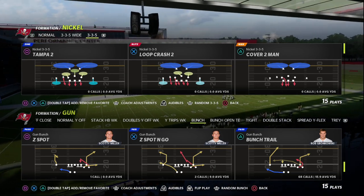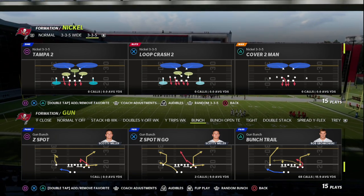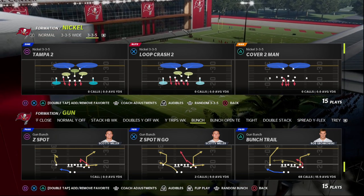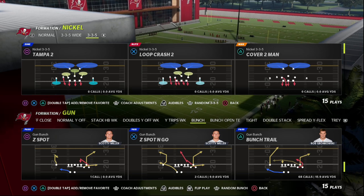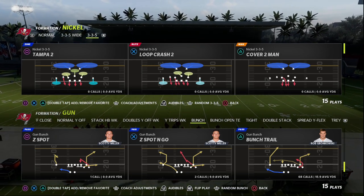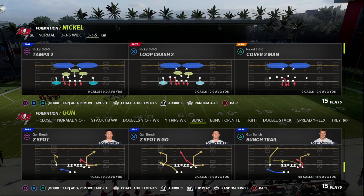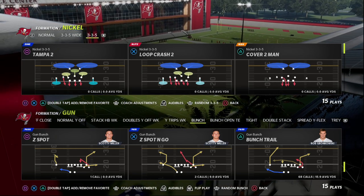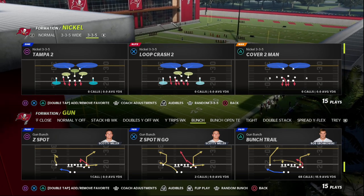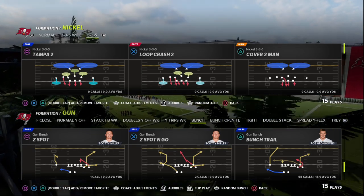In this Madden 22 video, we're going to be breaking down what I believe to be one of the best flooding concepts or max protect bunch concepts in Madden 23. This is going to be really effective — it's basically a shot play, a deep bomb, a way to attack the defense if they're still trying to send pressure. It's a great setup in Madden 22 as well, but it's something I really like in Madden 23 at least in the beta.